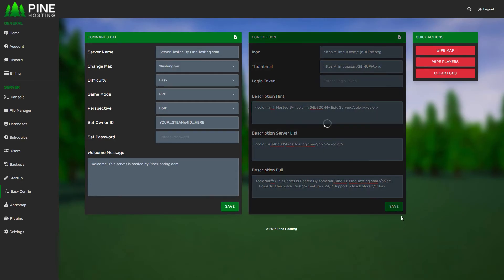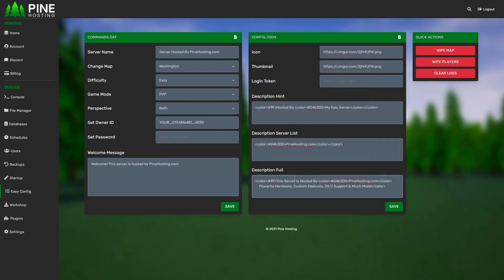That's about it. Once you've edited all your values — say for example I wanted to change this to 'My Epic Server' — you can just click save and it automatically edits the config.json file. Then on the next restart it'll all be updated.